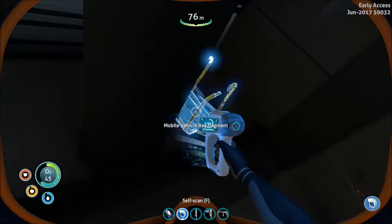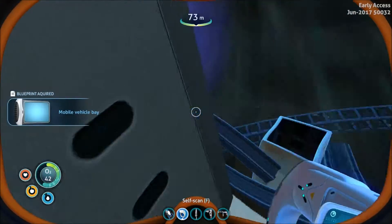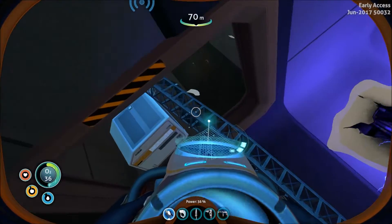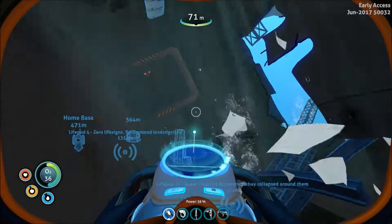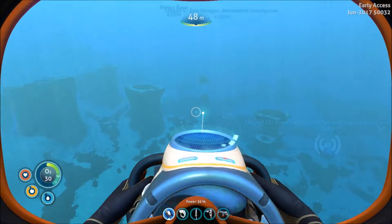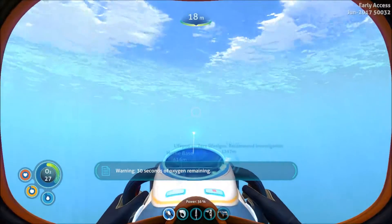Wait - there's a mobile vehicle bay fragment back there! Yes, I've got it! Oh, I hear something but I don't see it - that scared me. Let's get out of here. We are done, we have the mobile vehicle bay - that's what I was hoping to find! Let's head back to the base. I am so excited, we can now build the Seamoth and head for the Aurora!